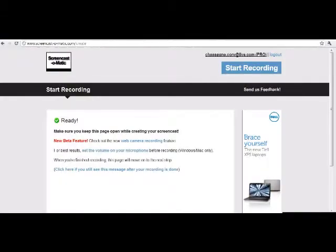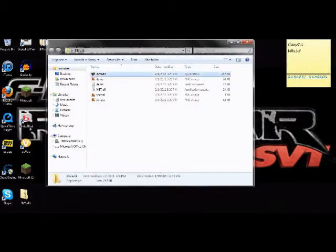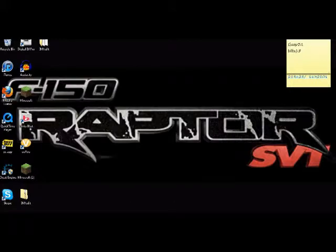Now to use this thing, what you gotta do is go out and download it first. You'll figure out how to download it. Then you click on your folder, open it up. Alright, there it is. Go back to Minecraft.